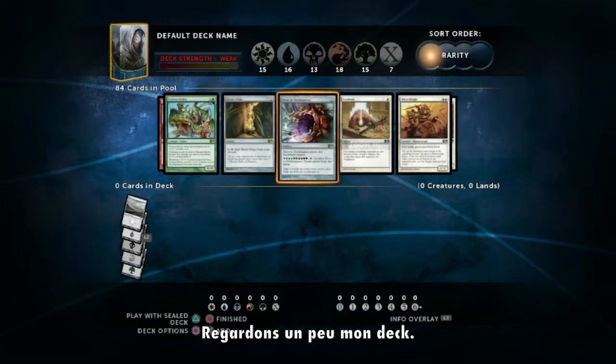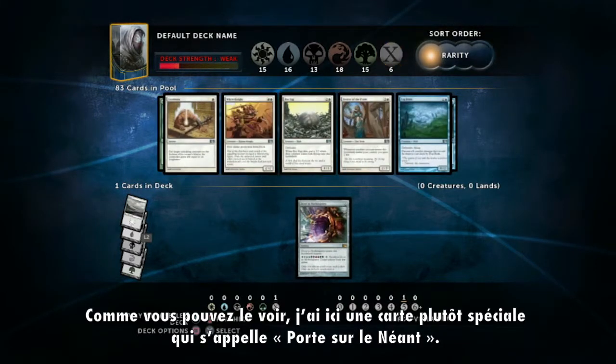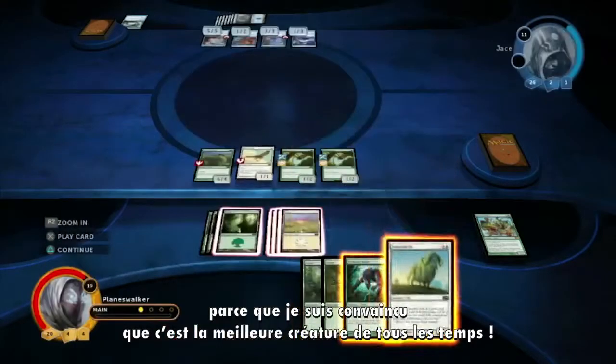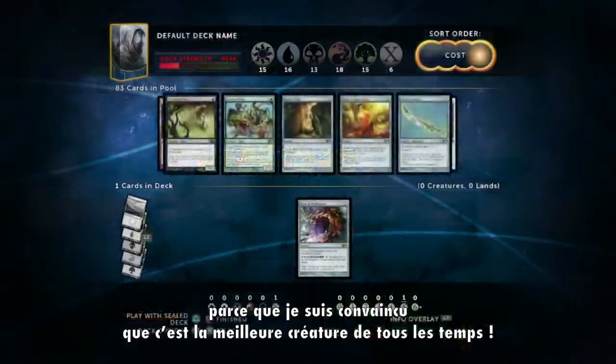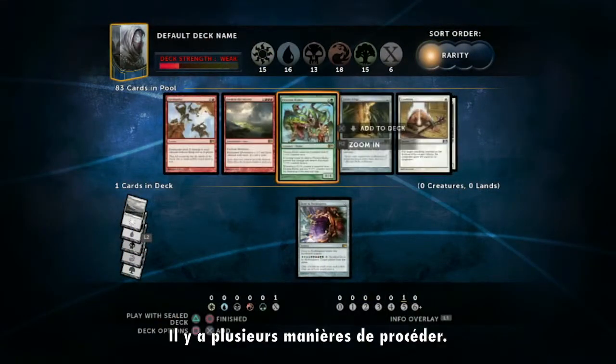Hey, let's talk about my deck! As you can see, I got Door to Nothingness, which is an awesome card. Maybe not the best card ever — I think maybe Pillar Field Ox is better, because it's the best creature of all time. But let's say I want to make a deck around Door to Nothingness, there are a couple ways you can do that.